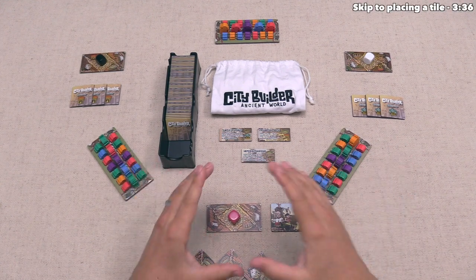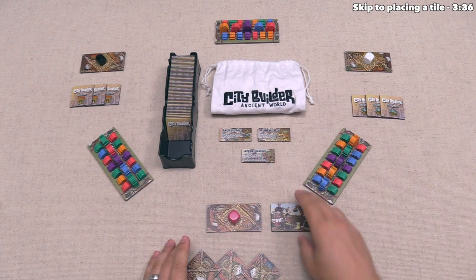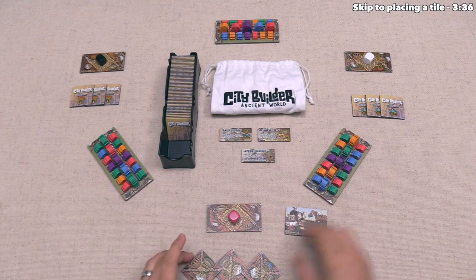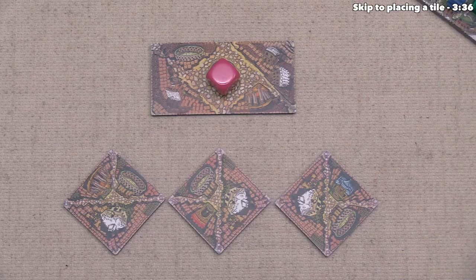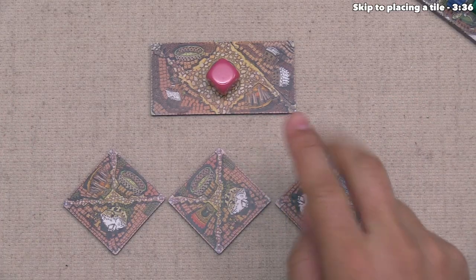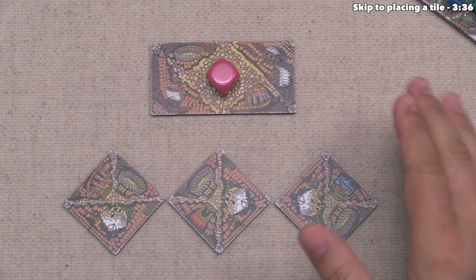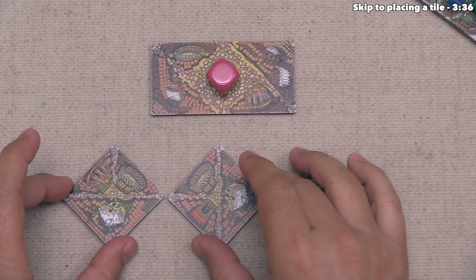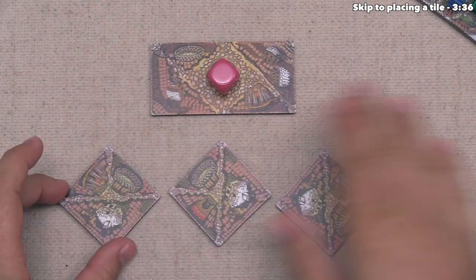For today's tutorial, we are playing as the pink player. We have the active player token, so we take the first turn. Each player's turn is split into two steps: the first is expansion, and the second is upkeep. During the expansion step, we must take one of the three tiles in our hand and place it out into our city. These tiles are hidden from opponents, but since we're playing as the pink player, I'll leave them face up.